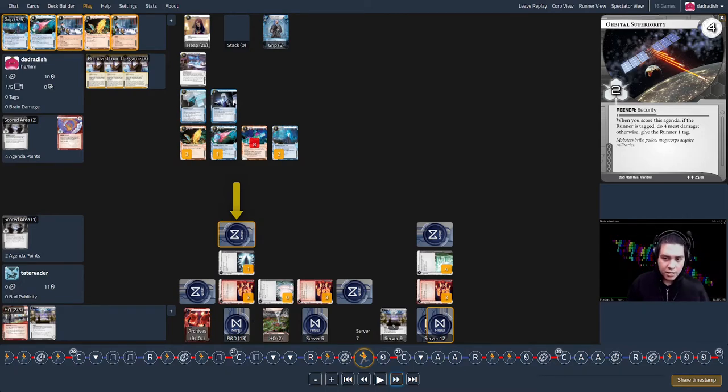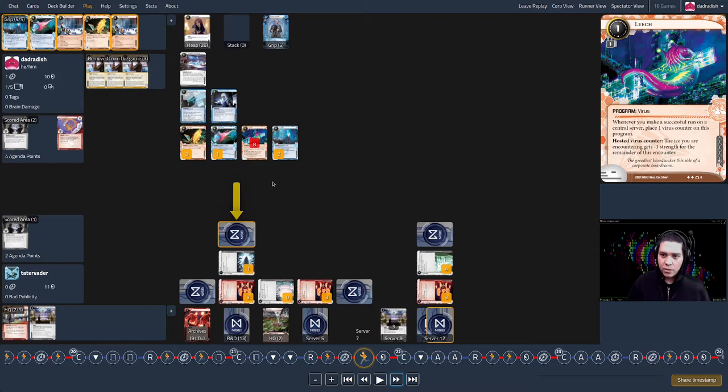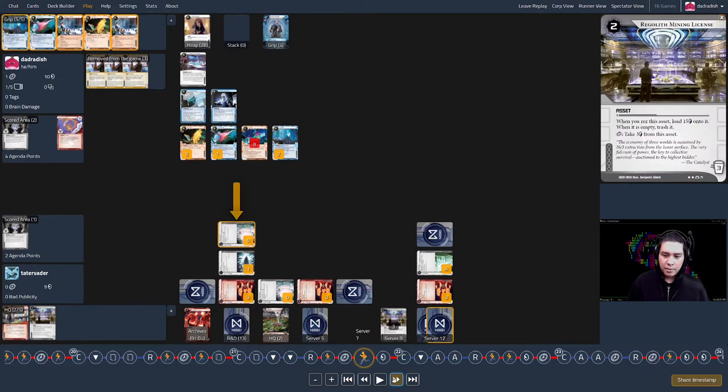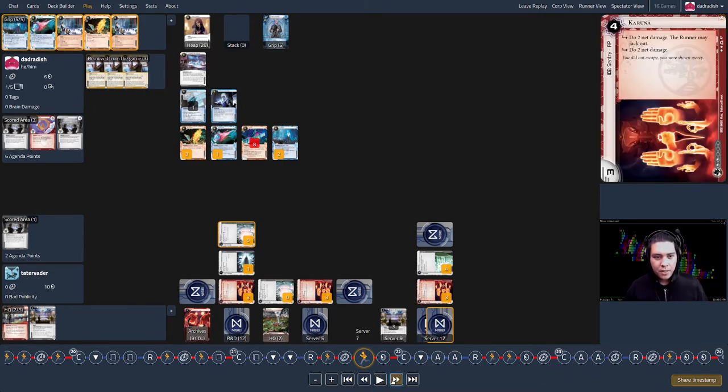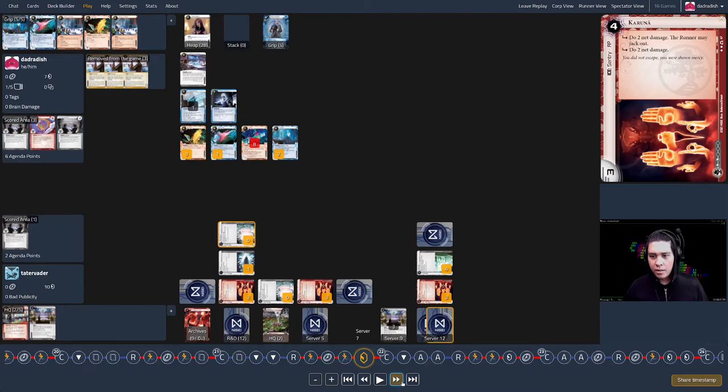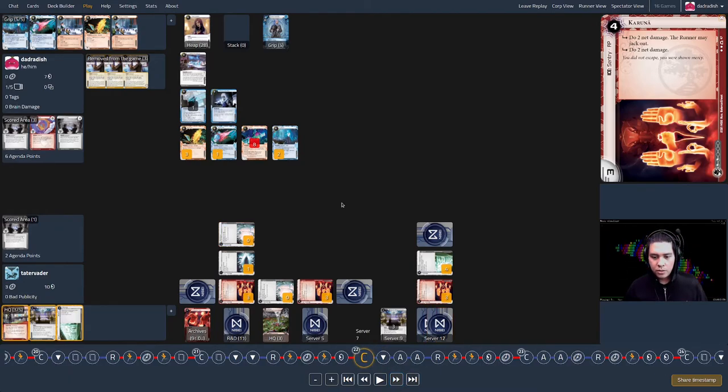There are thirteen cards left in RnD — a four-credit server when I use a Leech token. I push through and on access I get the Off-World Office — finally an agenda after a huge drought in the middle of the game. But it doesn't win the game yet. I take a credit on my last click.